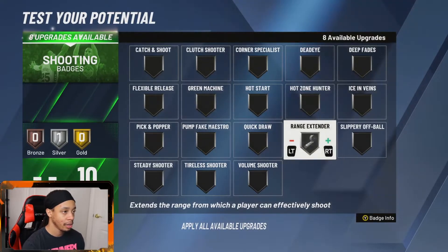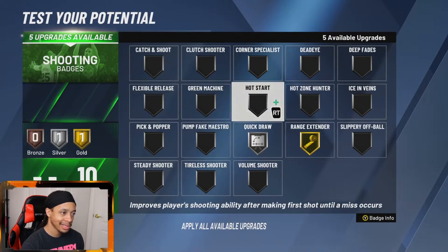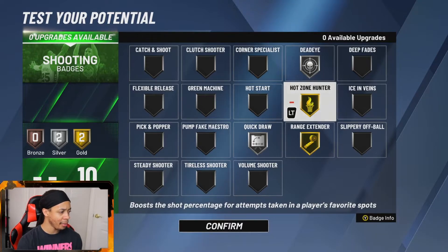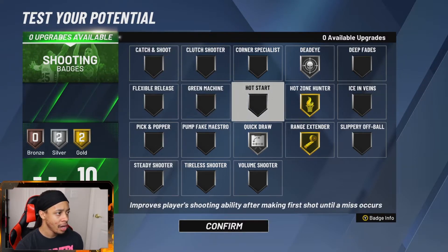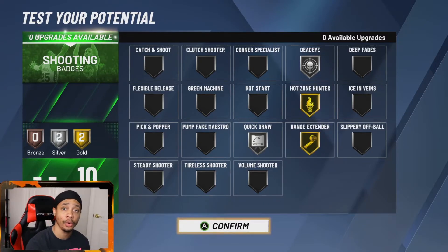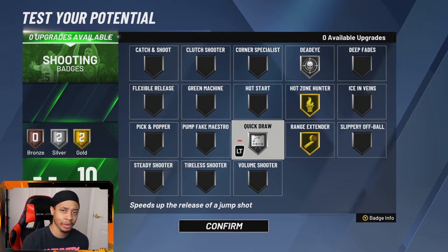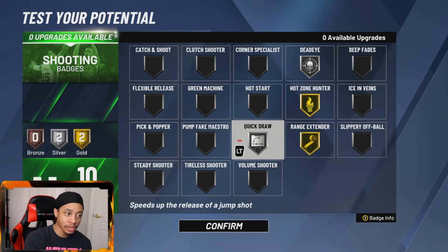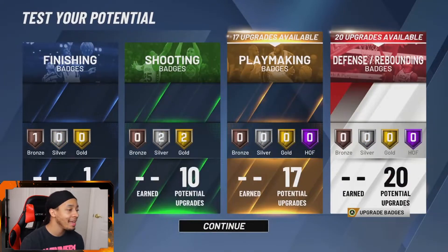For shooting badges, we're going to need range extender. Quick draw we can deal with on silver. Dead eye we'll need a little bit, and hot zone hunter on gold — that's what I'm rocking with. We don't really need catch-and-shoot since we're going to be dribbling. If you're playing against the computer, go for range extender and quick draw first. If you're playing at the park, priority is quick draw, then range extender, then hot zone hunter.